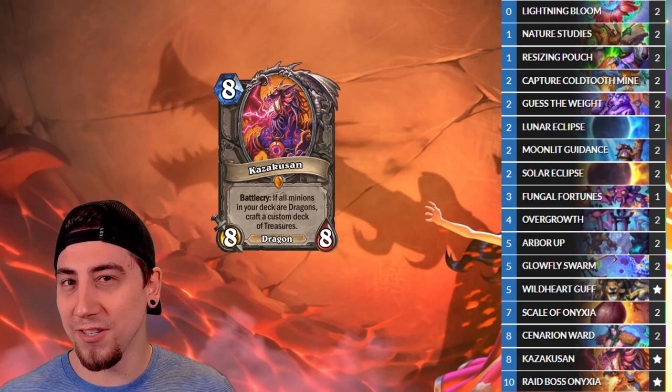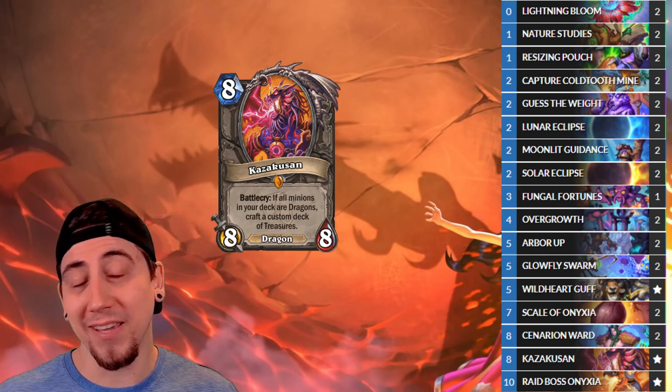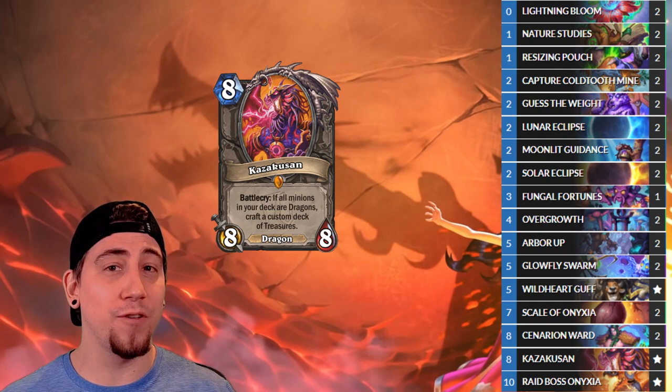If we're running low on resources, or if we just want to meme around, we can always play Kazakasan and craft a brand new deck. The deck that you craft with Kazakasan uses Duels Treasures, so they're extremely powerful cards. You discover five different cards and get two copies of each — that's your new deck. He does work even if you have no minions in the deck, or even if you're in fatigue. I think this one has a ton of potential and is one of the decks I'm looking forward to playing the most.